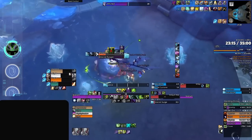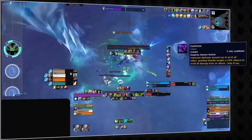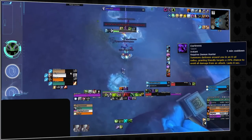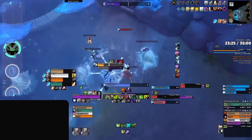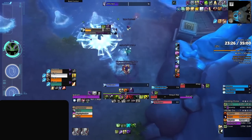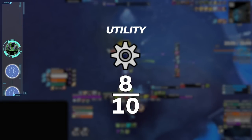Outside of that, Vengeance does lack as much party utility as some of the other top-tier tanks, with the only real way to support your team being through Darkness. Despite this limitation, their exceptional AOE mob control and highly sought-after damage increase from Chaos Brand are more than enough to make up for it in the current meta, giving them a total score of 8 out of 10 for utility.